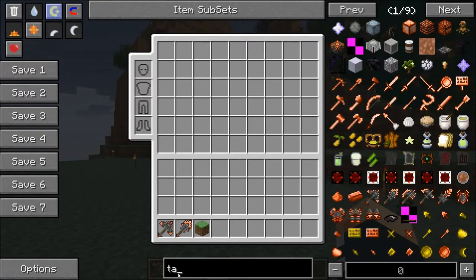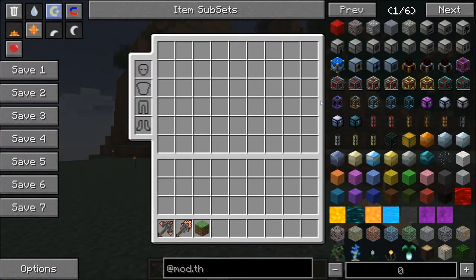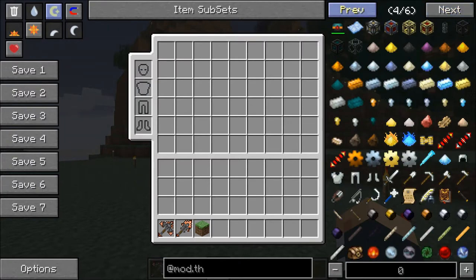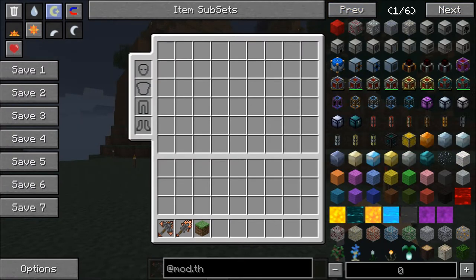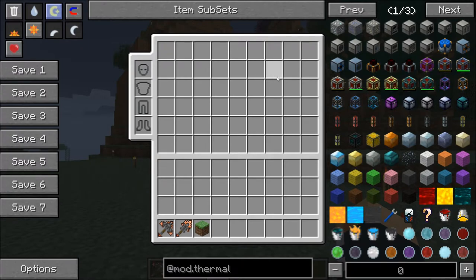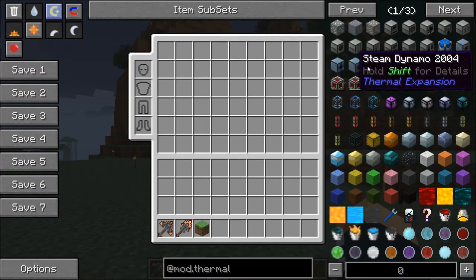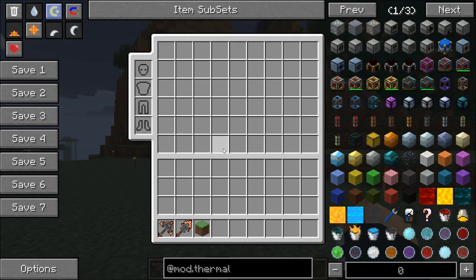It's had a lot of updates. You can see if we type in at mod.thermalexpansion there's a whole load of stuff that we need to get into. Thermal Expansion has been updated so that it doesn't need Buildcraft anymore. It has its own source of power, its own way of storing and using energy, its own energy producers called Dynamos, and loads of other stuff which I'm about to get into right now.